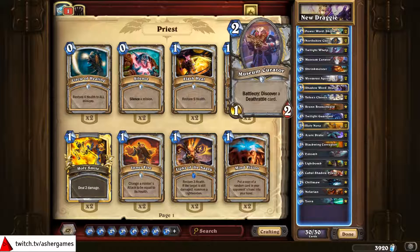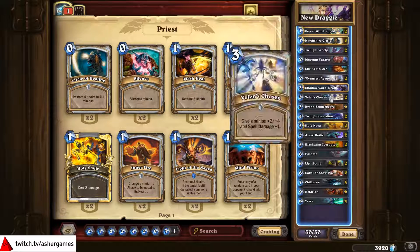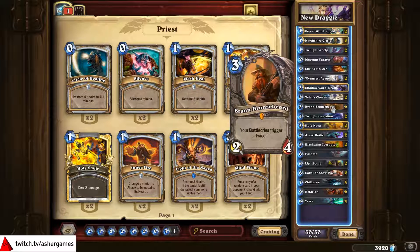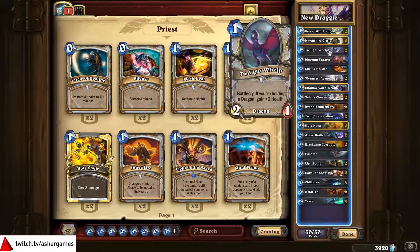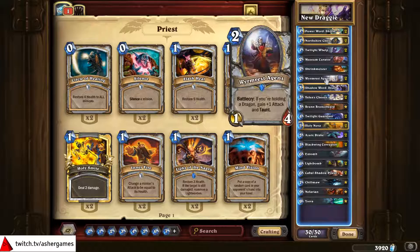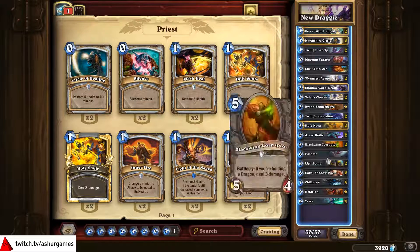If there is a risk in this deck, it's that the only three drops are Shadow Word: Death, two Velen's Chosens, and Brann Bronzebeard — which you generally should not be playing on turn three. But he is a very good combo card. Triggering Battle Cries twice is very good: Twilight Guardian becomes a 4/6 with Taunt for four mana, Twilight Whelp becomes a 2/5 for one mana, Shrinkmeister knocks something down to minus four attack, and Wyrmrest Agent can be a 3/4 for two mana. My personal favorite is six damage from Blackwing Corruptor, though.